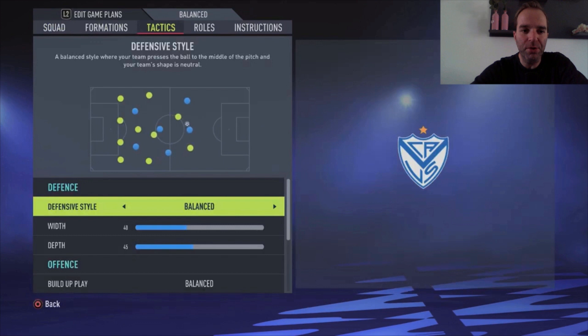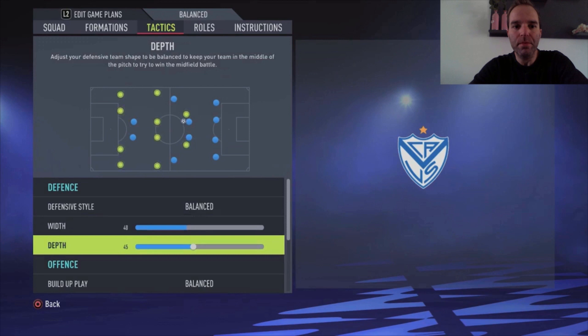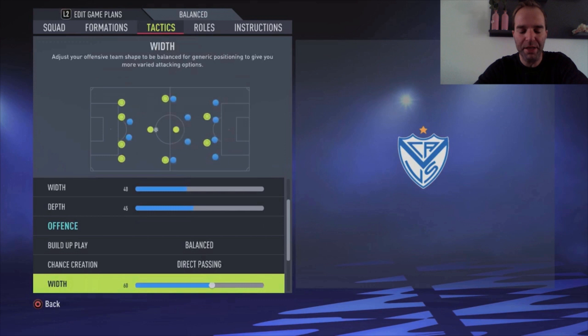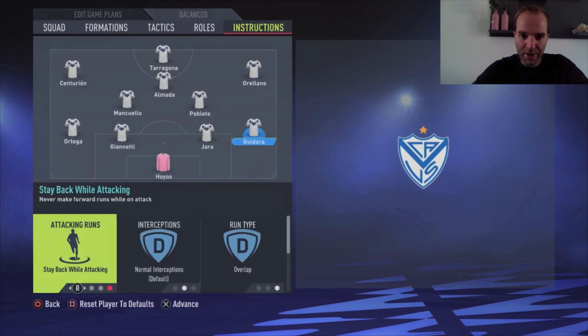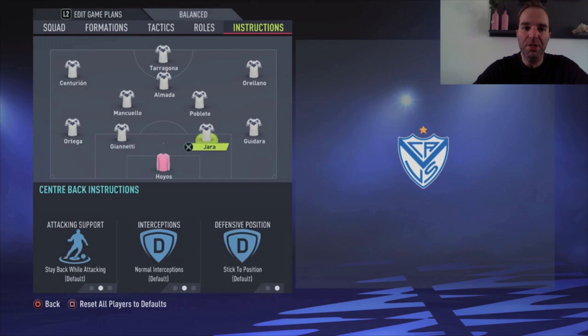The defensive style is balanced with a width of 40 and a depth of 45. Build-up play is also balanced. For chance creation I use direct passing, which I play with almost every team because the players move really well with it. Width is 60, plays in the box five bars, corners and free kicks I choose three bars for both. For the full backs I choose stay back while attacking and overlap run type, so when you trigger the player to run forward he makes an overlap run and doesn't cut inside, since you're already playing with three midfielders.